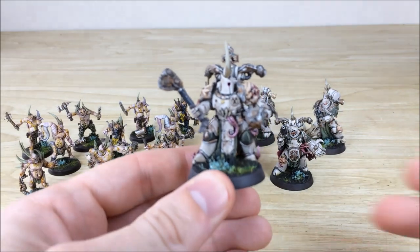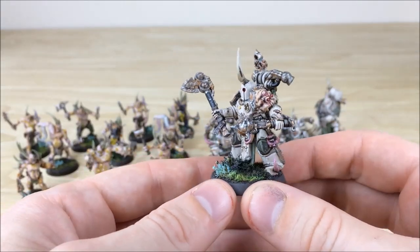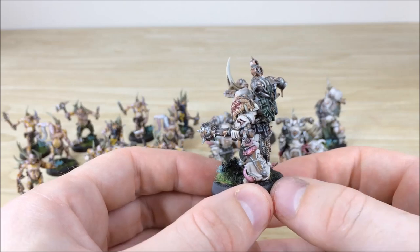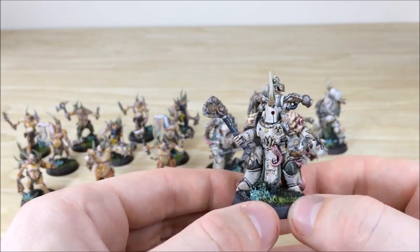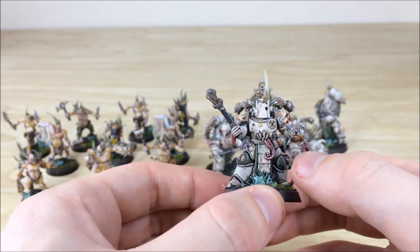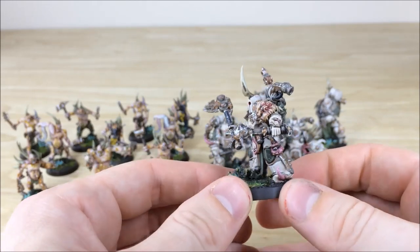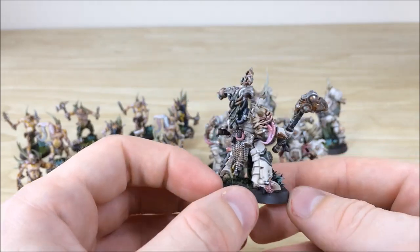Right from the get-go you can see each of them all with very individual detail, which takes some time to pick out all those relevant bits per model. Keith's done a grand job on all of these, making them all very unique whilst keeping them within the colour palette. All the flesh and tongues have a really nice sheen to them to show they've got a bit of moisture on them, which is quite nice. All the rust work done here is really, really nice.